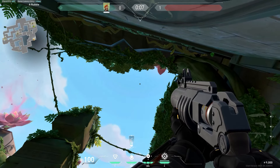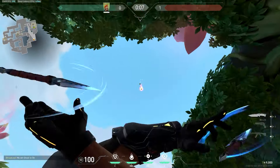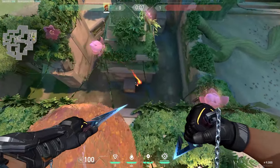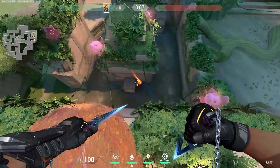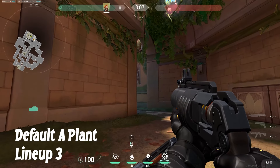For that same plant spot, you want to come against the middle statue figure right here. The corner of this pink leaf — you want to line it up just like this little line, just like this, and shoot. This one will go straight up and come straight down to land on the default plant spot.